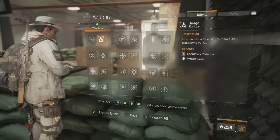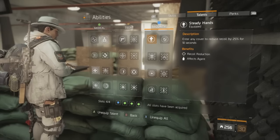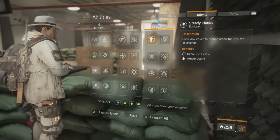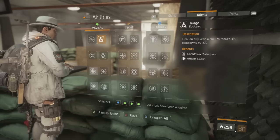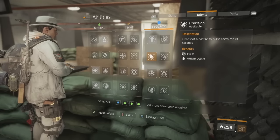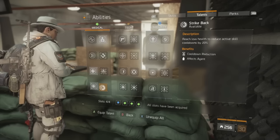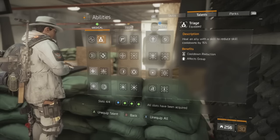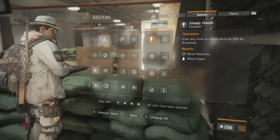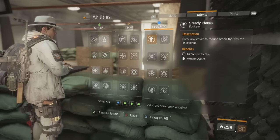For talents, since I'm in a group I've opted to run Triage, Critical Save, Combat Medic, and Steady Hands. Some of these are variable. If you're solo, you can switch Triage for Precision — even though you're not aiming for headshots, you can still get the base pulse critical hit damage off a headshot. If you're solo I'd also recommend Strike Back over Combat Medic. Steady Hands is a great one — entering cover reduces recoil, decreases firing spread, and makes the build more potent overall.